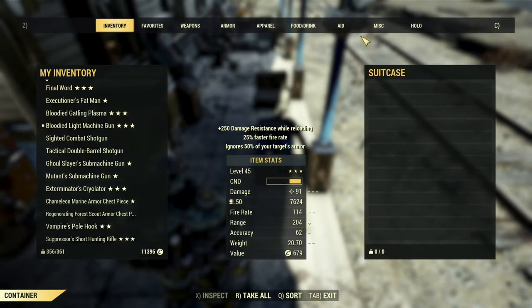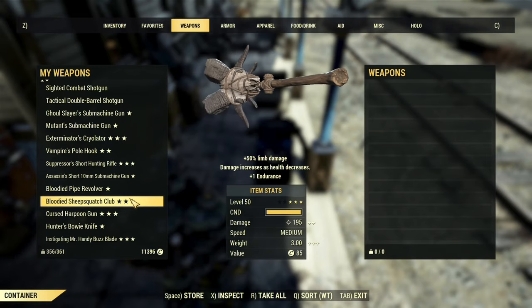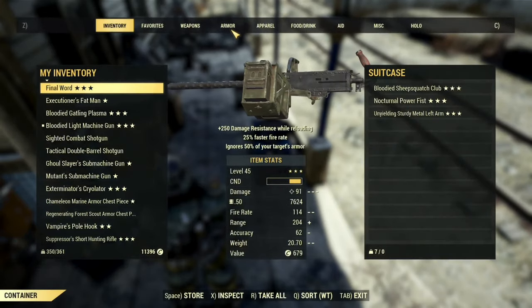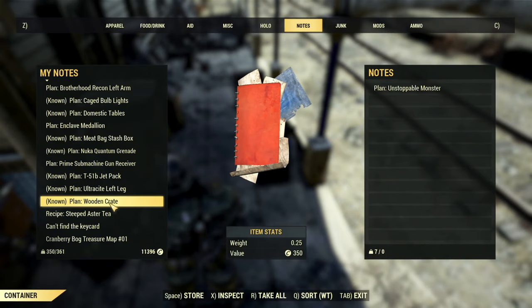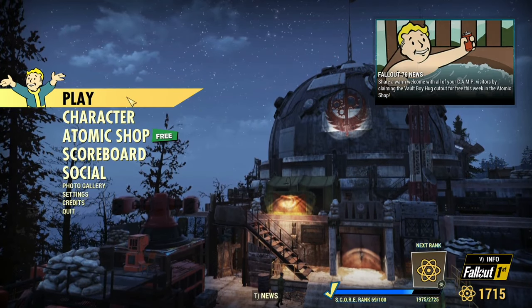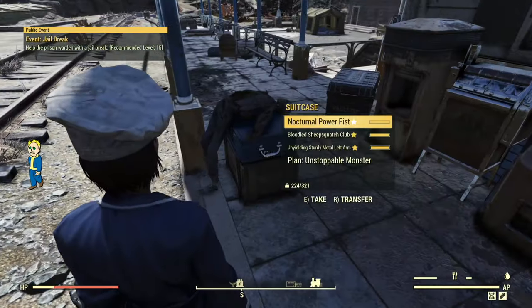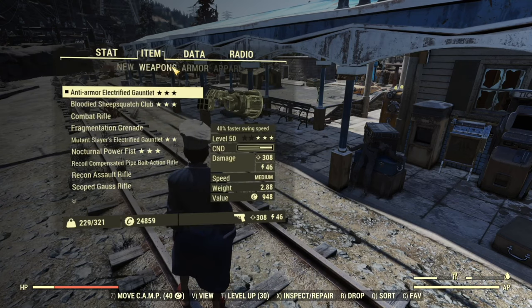Once we're back in the world, we're going to do the same thing we did before — find our suitcase, our world container with no weight limit, and put a whole bunch of stuff in here. We're going to move some weapons and a couple of different things over to a different character. I got an unstoppable monster plan that somebody dropped for me on a stream, so I'm going to move that to the right character. I feel a little more secure doing it this way, because I know I don't have to risk that the friend I'm joining has maybe skipped worlds or quit playing in the middle of while I'm making these transfers. Now that I've dropped my items off, I'll go back to the main menu and switch to my unarmed character and jump right back into the private world.